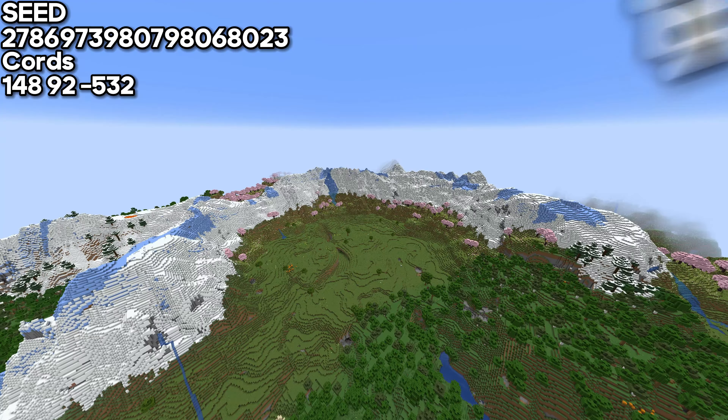Or cherry mountains, which kind of looks like it was designed to build something there — like maybe your favorite base or a big project. If you want an island, you should consider an oak island which is pretty close to spawn, or maybe a sunflower island covered with sunflowers and designed for building a house or something similar.